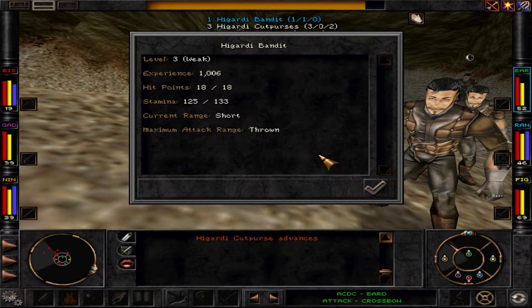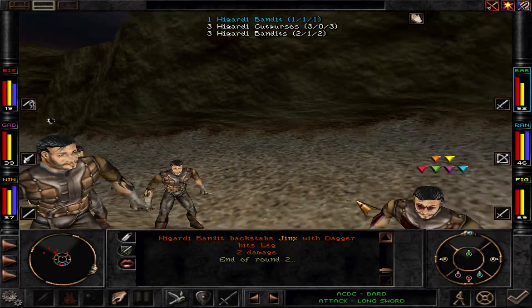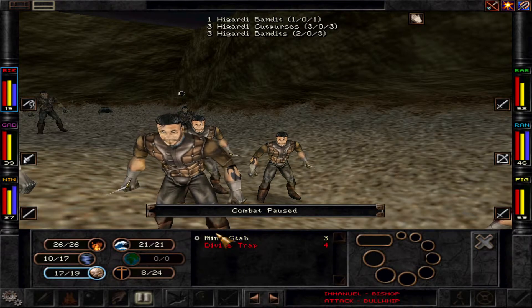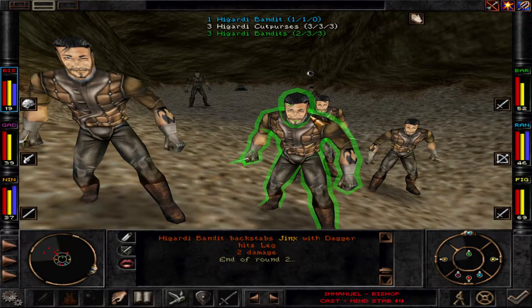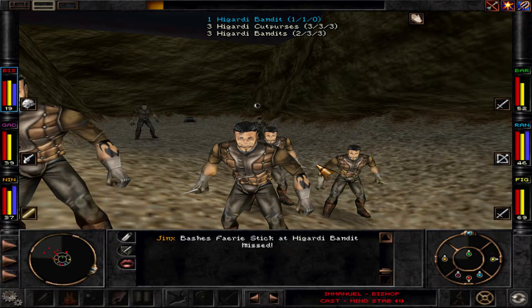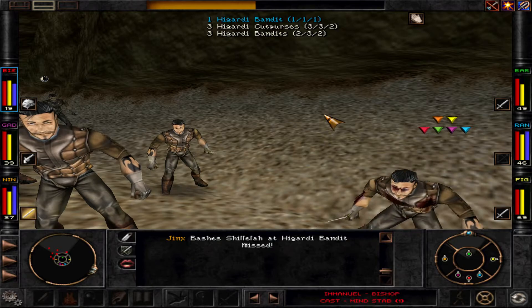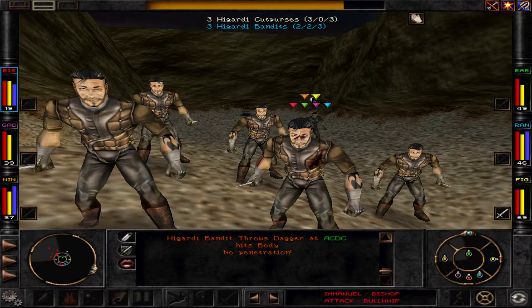We're doing well even though they start to surround us, but they're weak. There's static spawn — you will always get these kinds of opponents at this area here. We might stab them right then — it's one of the good things. That was going well.